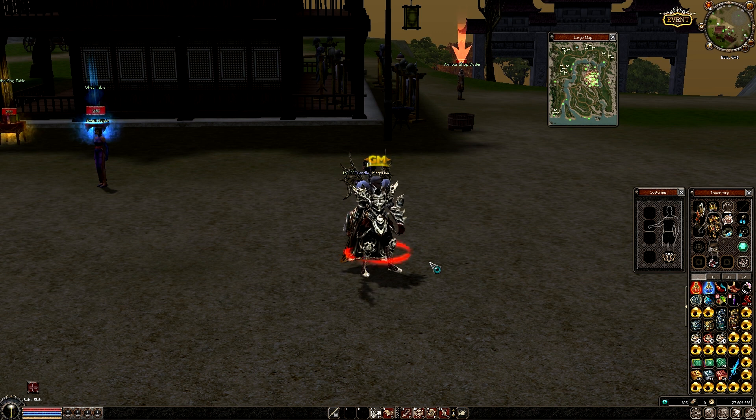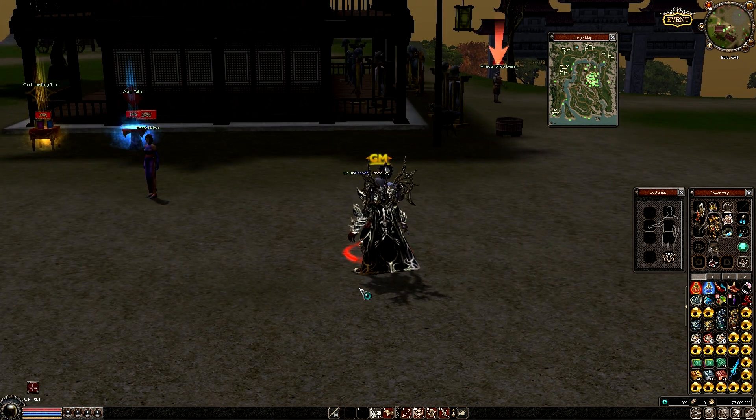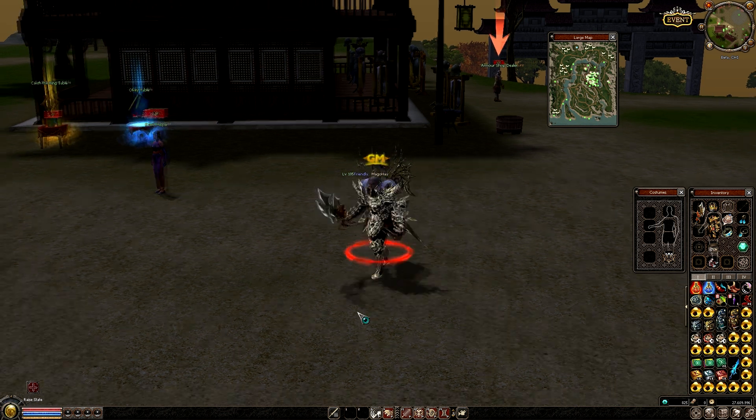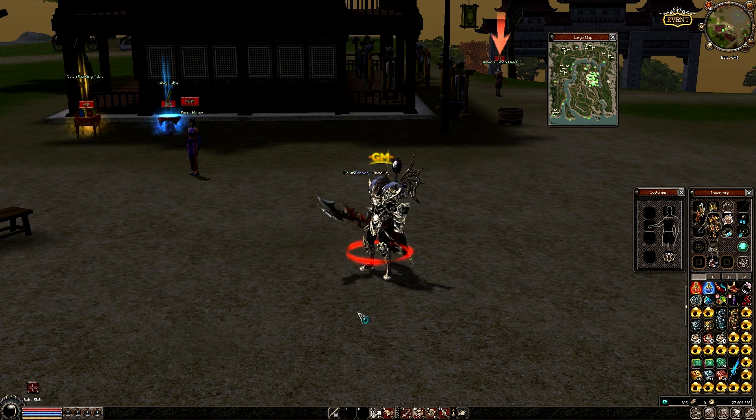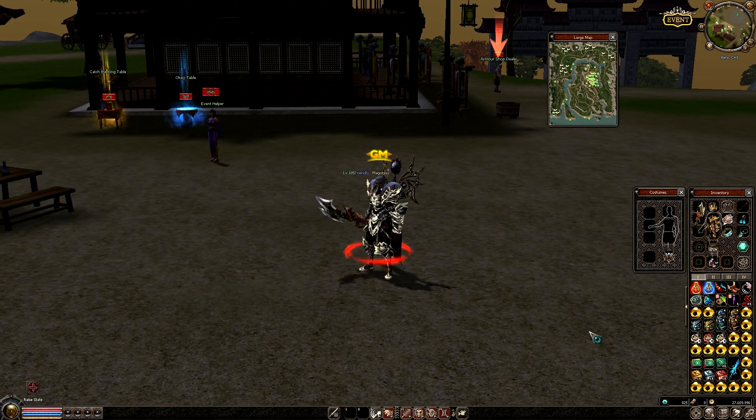About the new event, Catch the King, I have to say that it's the same as the okay card event about dropping cards from mobs. As you know, if you go to mobs level 3 or level 4, the drop is better. And once you have 25 cards, you make a set of cards, and with that you can start the minigame.